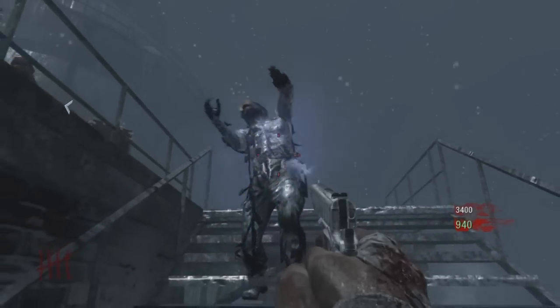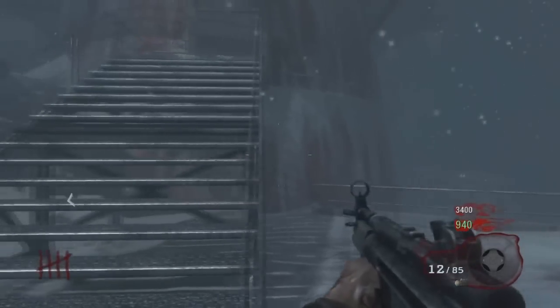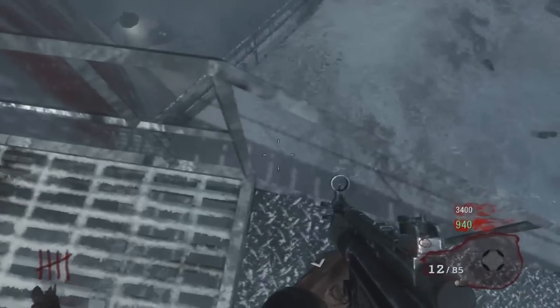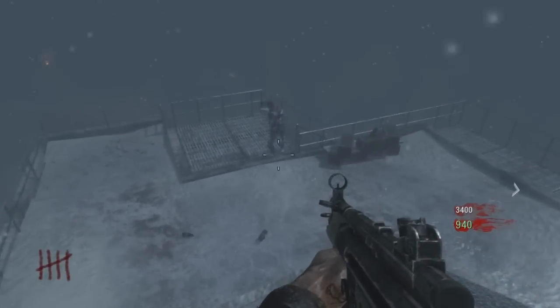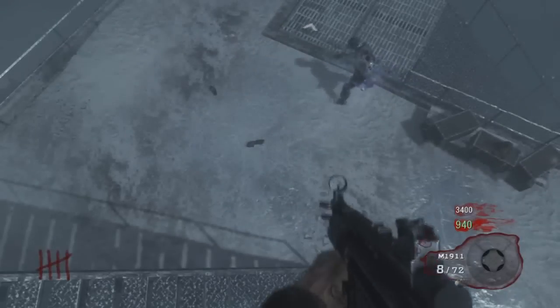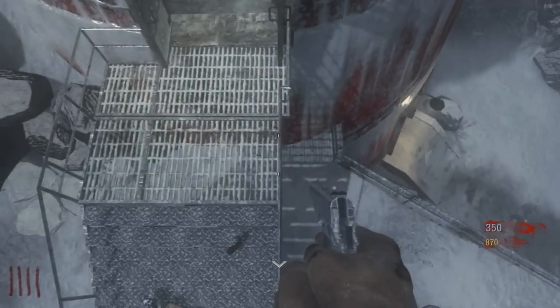First of all, you're going to need to do the knife lunge to get on top of the railing barrier outside the lighthouse. Simply have the zombie at the top of the stairs, go up to the zombie, press Y and knife, then come to the top of the stairs, back up a little bit. When the zombie gets to the top of the stairs, aim down sight and knife and you should be able to get on top of the barrier.